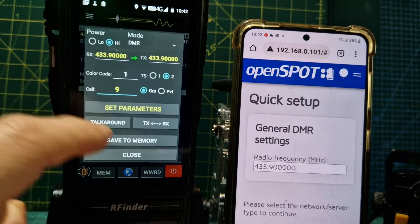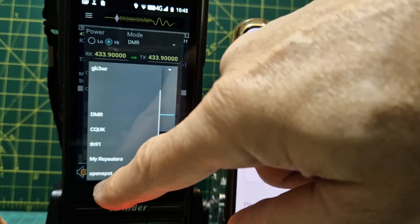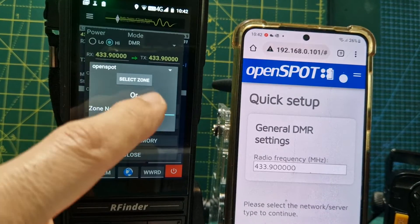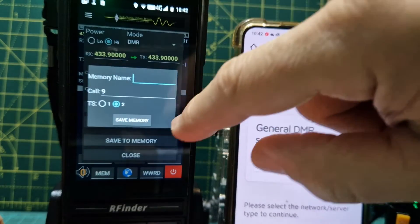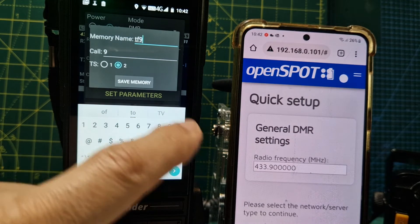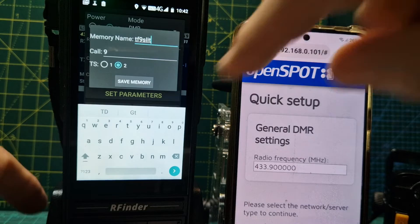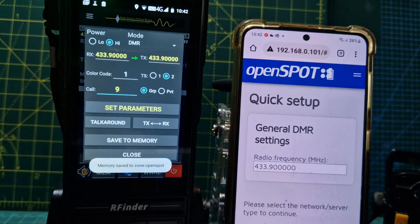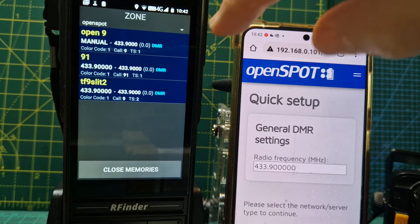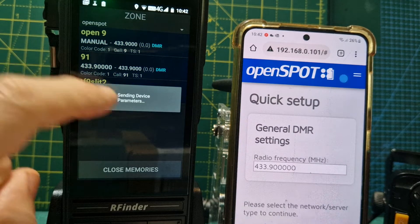Save to memory. I've already saved it to memory but we'll do it again. Select your zone - I created a zone called OpenSpot, but you can add a new zone and call it OpenSpot by selecting 'Add New Zone', name it, and that's it. We've selected the zone already, and we're going to call this TG9 slot 2. Save, close the window, and we can reselect memory by pressing the memory dropdown - little arrow here - OpenSpot. There it is. Set to device.